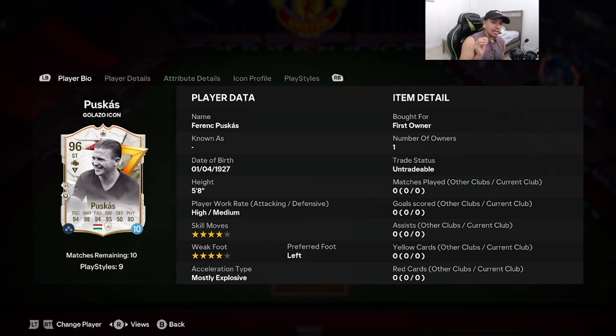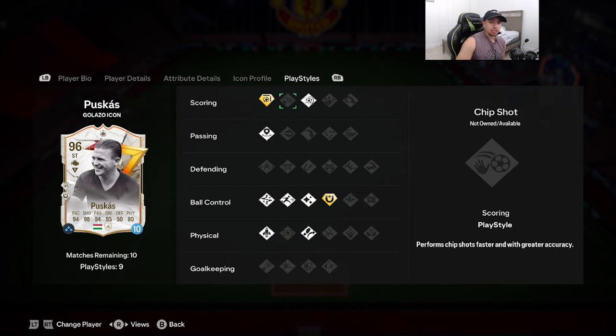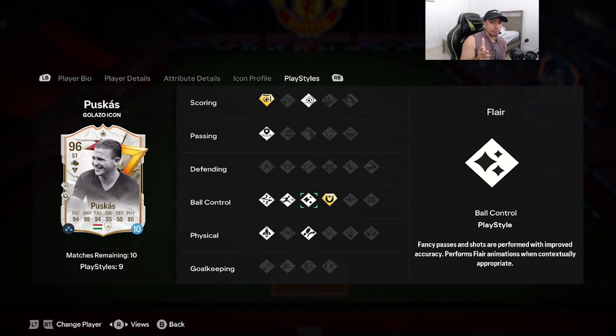He is left-footed, acceleration type is Most Explosive: 94 pace, 98 shooting, 94 passing, 95 dribbling, 80 physicality. The stats are looking absolutely insane. Play styles the card comes with: Finesse Shot Plus, Power Shot on basic, along with Incisive Pass, Technical, Rapid, Flair, Trivela, and Quick Step.